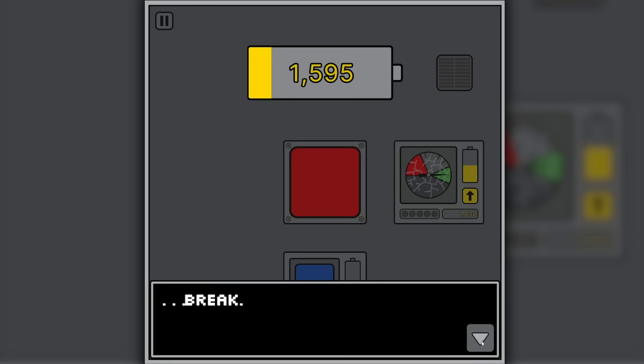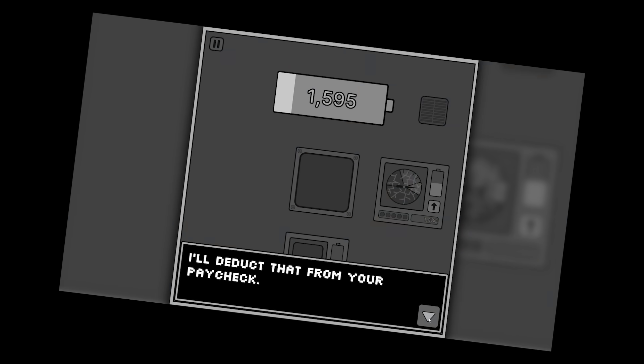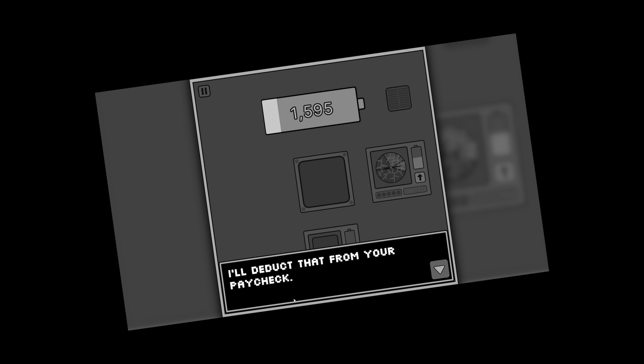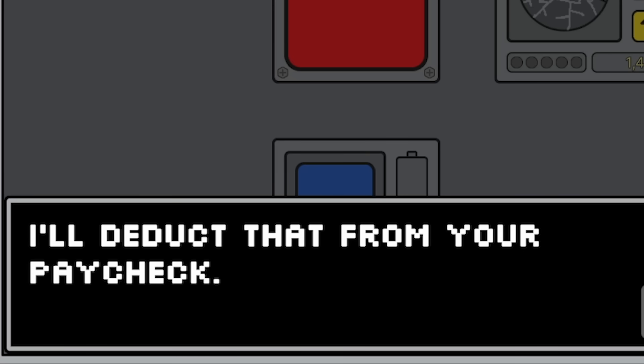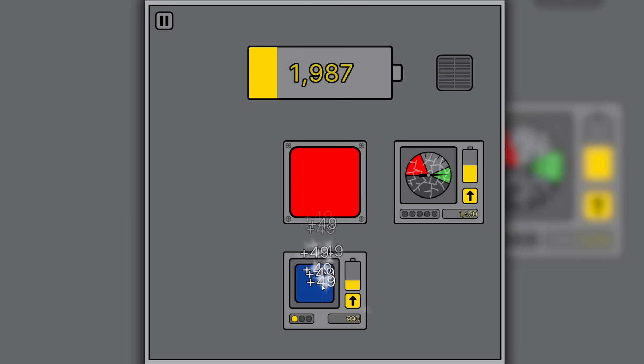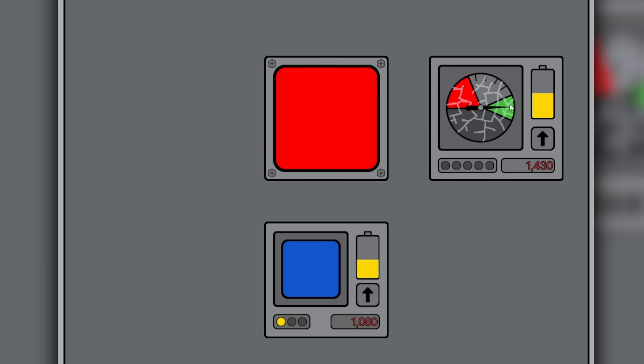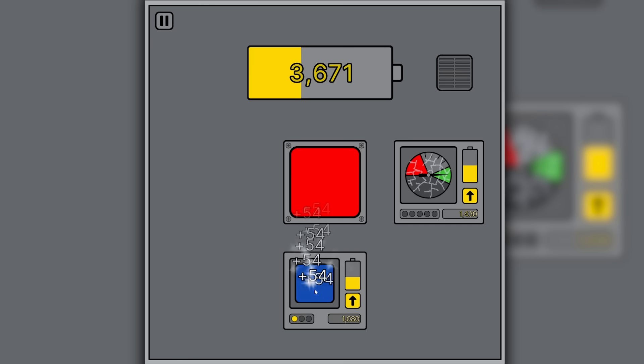I'm usually quite gentle with my hands - my old gardening boss said that. I've got quite gentle hands. The AI says it'll deduct the repair from my paycheck. Wait - I get paid? So we've actually broken the gauge now. Well that was fun while it lasted. Let's keep putting money into the blue button. Do you think I can fix this if I keep upgrading it?